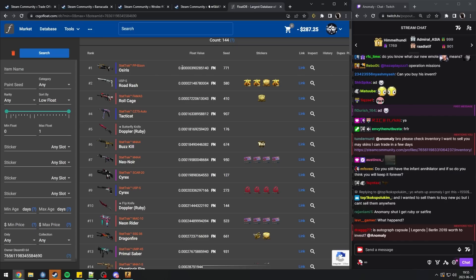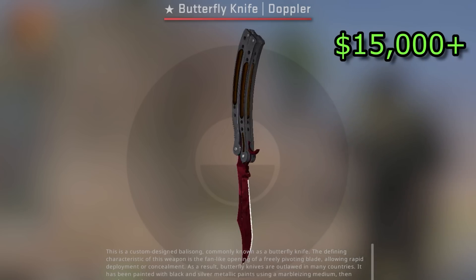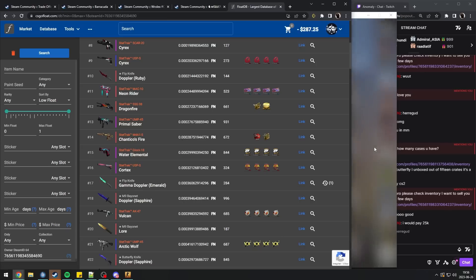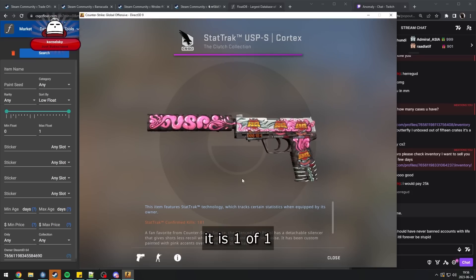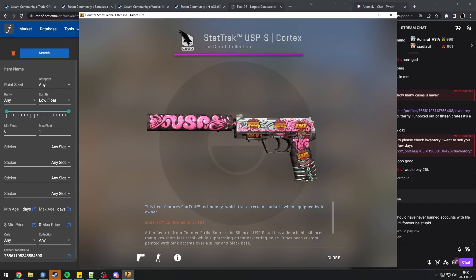So these first ones aren't that crazy. Float is obviously insane — Butterfly Ruby 0.0001. This even without the float is like $15,000 or something; with the float it's probably closer to $20,000. M4 Neo Noir with four LDL-C holo — I don't even know how much that would be worth. Oh my god. Cortex with four Hellraiser's holo — this is probably a one-of-one in the world. Also thousands and thousands of dollars on this USP; each of these stickers last time I checked were $8,000 to $9,000 each.